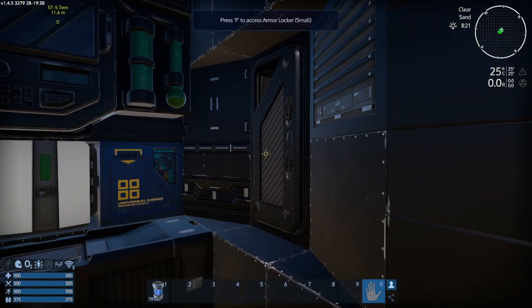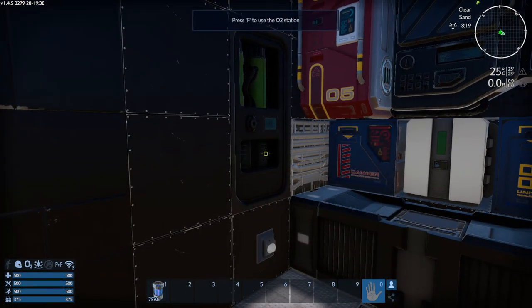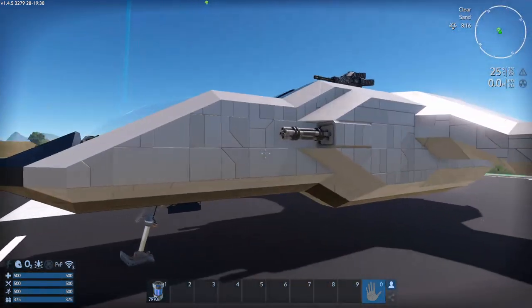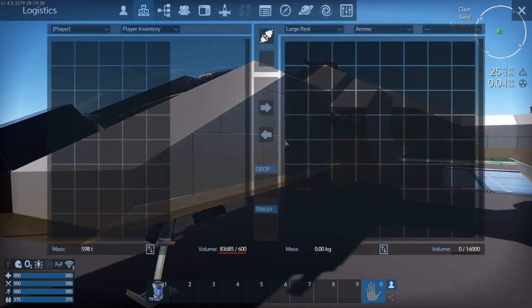In reforged you actually get the trauma station with the SV, and an armor locker so you can switch around your armor. There's an O2 station as well. When you talk about using an SV as a mobile base, the ST5 Turn has cargo at 10,000, a mini fridge at 2,500 ammo — we're not busting the POI with this thing, this is a dedicated storage package.